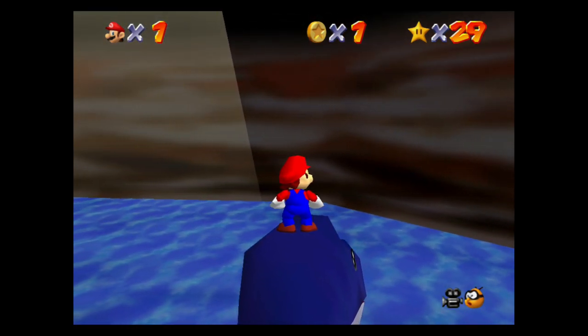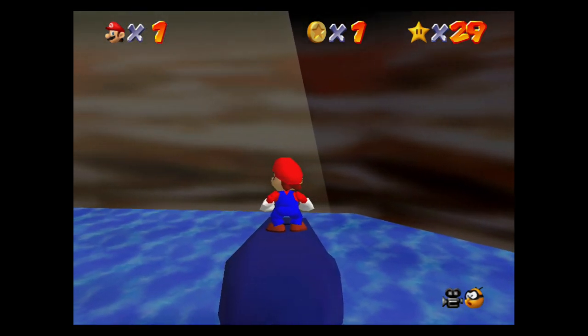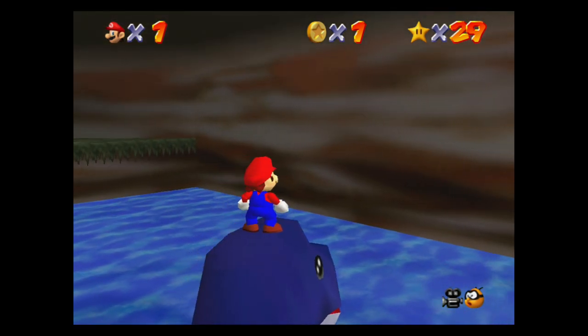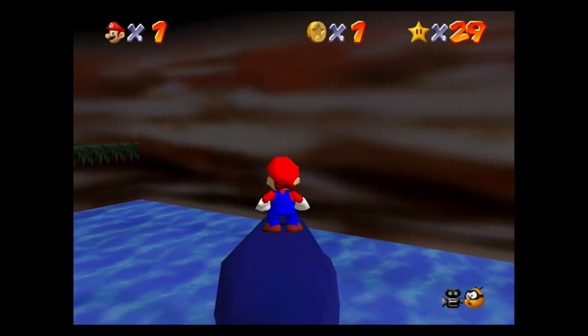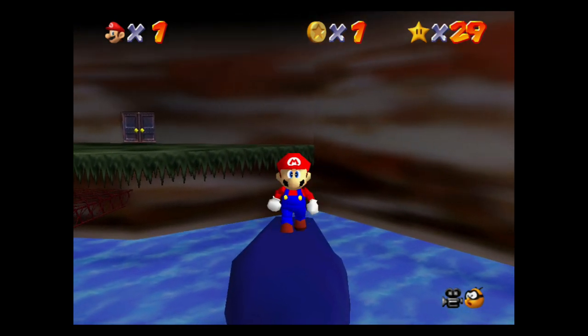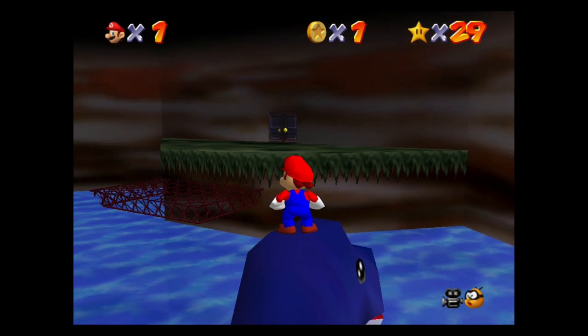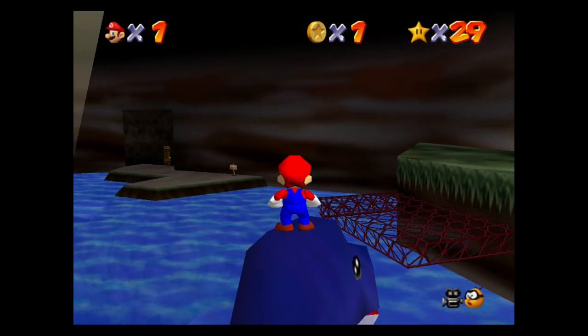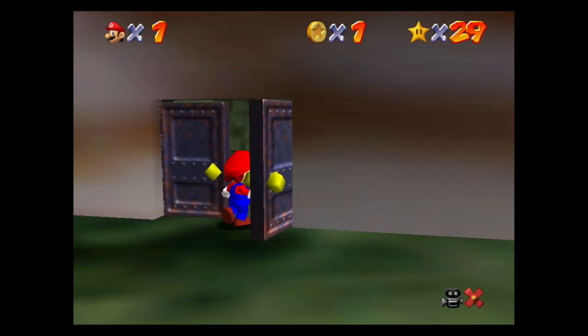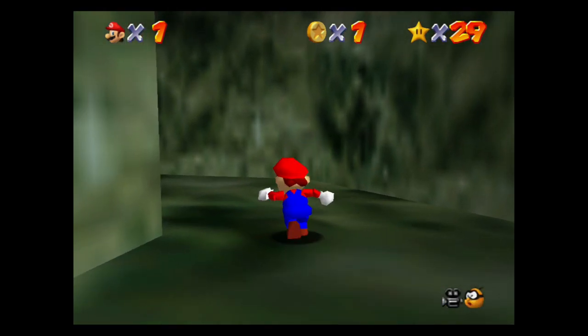What you want to do is steer her towards a grate with a metal door just past it. It's this one right here — you sort of saw it when I panned the camera. Just keep going in this direction, then jump onto this metal grate and go through that door. Just like that.